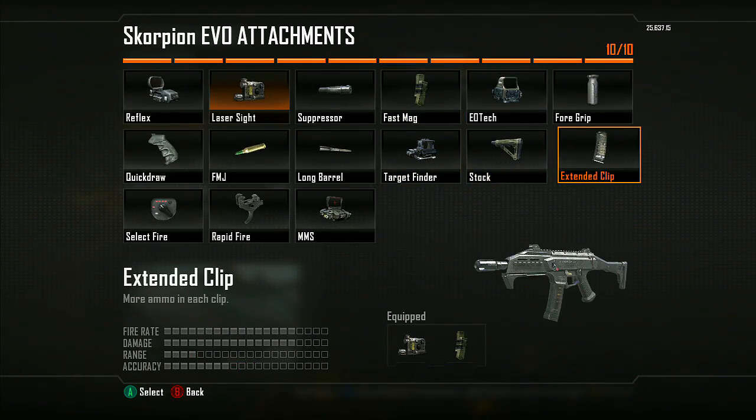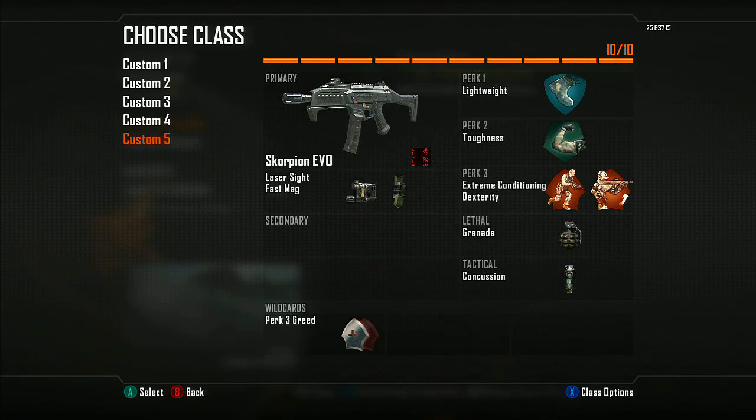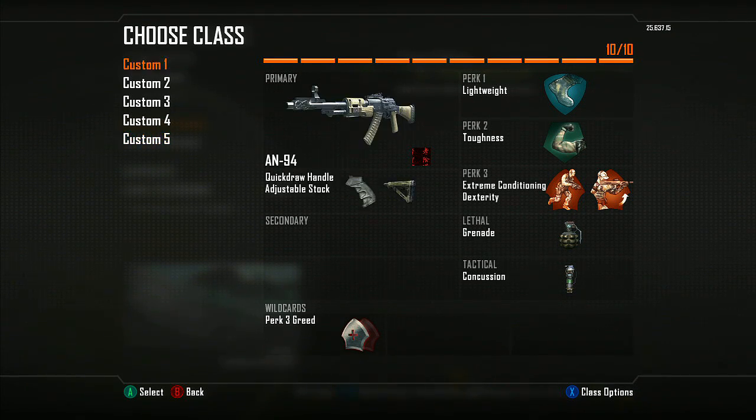For the Scorpion EVO I use fast mags instead of extended mags. With the fire rate it's much easier — you can take out two people if you have good accuracy. The reload speed with fast mags on the Scorpion is really fast. If you can lay prone behind cover, reload, and pop back out, I think you're better off with fast mags rather than extended mags given how high the rate of fire is.